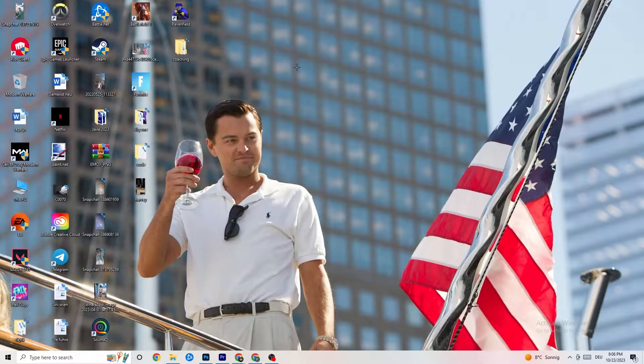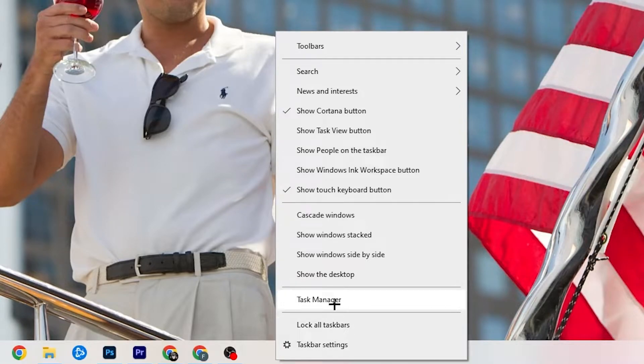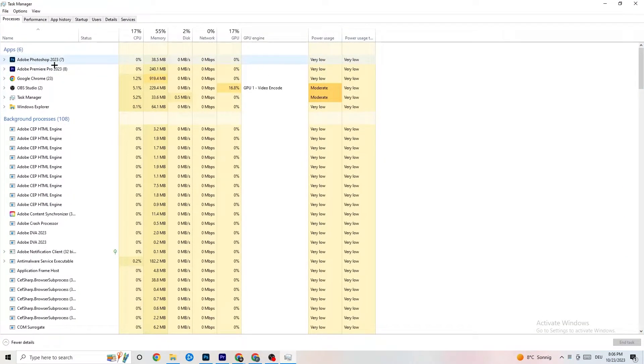The next step: go to the taskbar at the bottom of your screen, right-click it, and open Task Manager. Go to the 'Processes' tab in the top left corner. Here you can see CPU usage, memory usage, GPU, network, and so on.